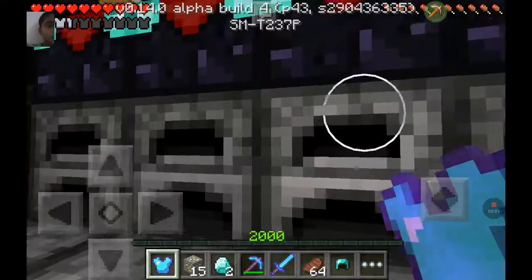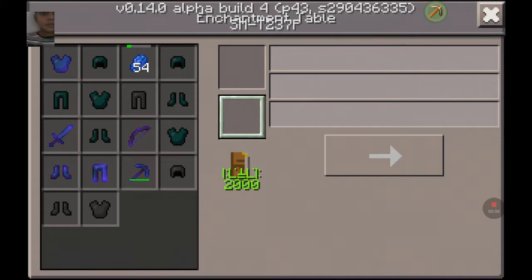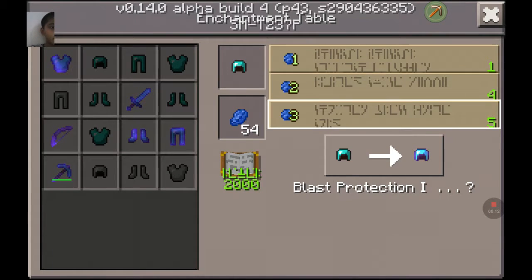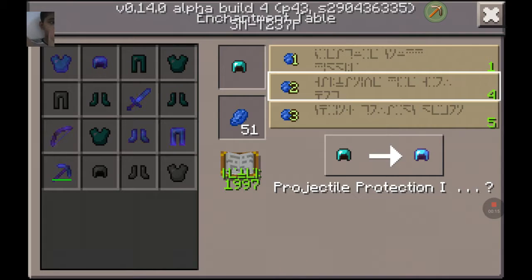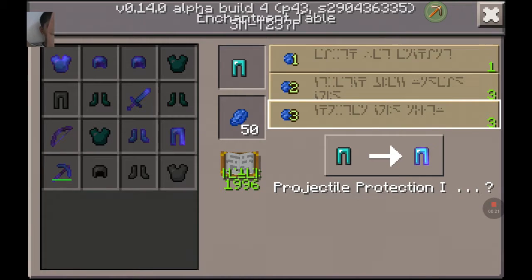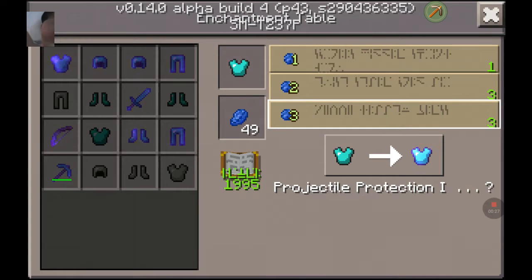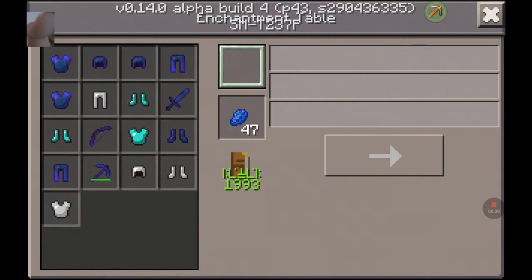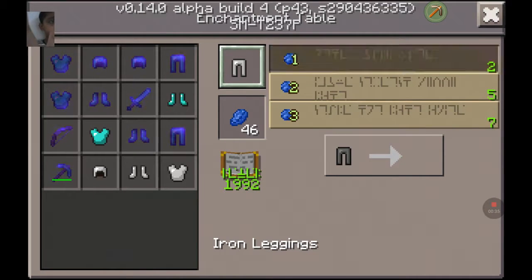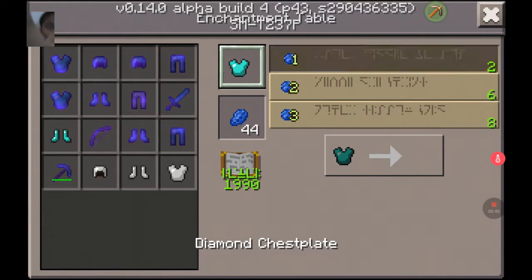Let's go for black protections. Explain the protection — protection one. Let's go for this. I'm breaking. Obviously I can get anything. I'm going to go for blast protection. I'll hold on to those.